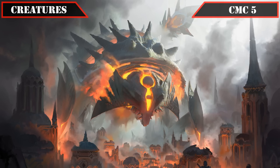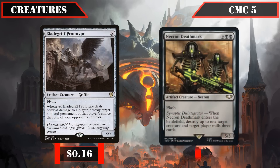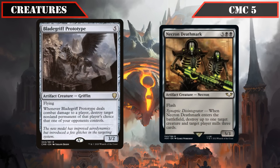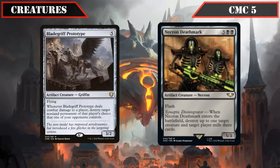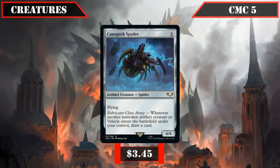The CMC 5 slot opens with removal-focused artifact entrants: BladeGriff Prototype and Necron Deathmark. BladeGriff Prototype is a 3/2 flyer that, when it deals combat damage to a player, destroys target non-land permanent of that player's choice controlled by an opponent — repeatable removal that can never hit our own permanents and, with negotiation, can deal with dangerous threats without attacking the controlling opponent. Necron Deathmark is a 5/3 with flash that, when it ETBs, destroys up to one target creature and has target player mill 3 — providing more ETB removal as we copy and reanimate it while setting up our graveyard. Canoptic Spider rounds out CMC 5 as a 4/4 flyer that draws us a card whenever a non-token artifact ETBs under our control.